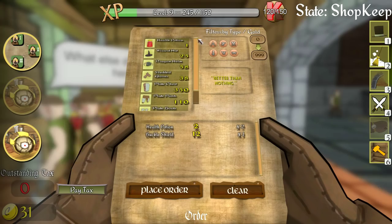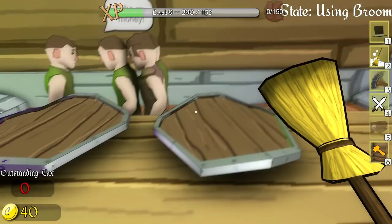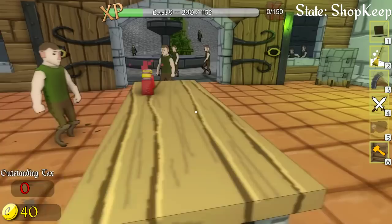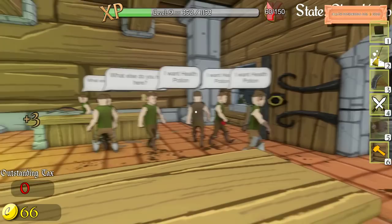We have 30 now. Let's see if we can buy anything else - these things are expensive, nothing else we can really buy right now. Come on guys, buy a shield, you know you want to. Should we lower the prices a little bit? They're now making 10 profit off of 22. Looks like we're about to run out of health potions, so we should order quite a few more. Oh, did they buy a shield? Nope, just buying more health potions.